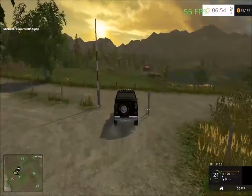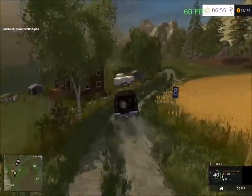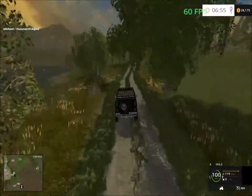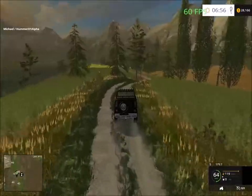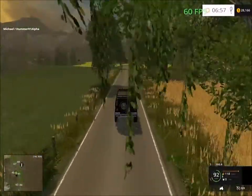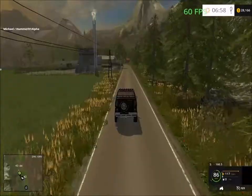If we continue down the road here it will take us to the garden center. There's a nice caravan park there. This road here — if you turn right it'll just take you to a dead end, as you can see from the map. So we have to head down this way to get to the sell points. We have some storage areas on this side of the map — mostly storage vehicles and stuff.